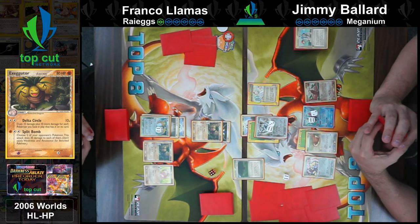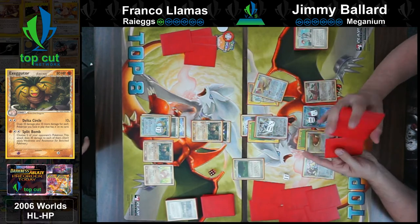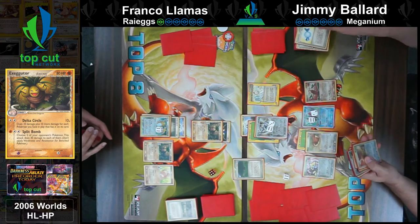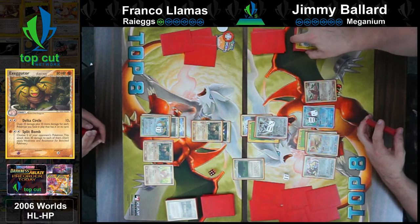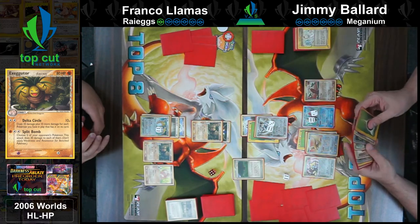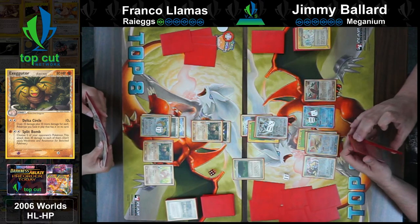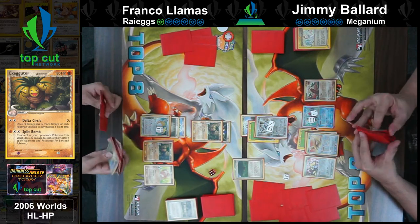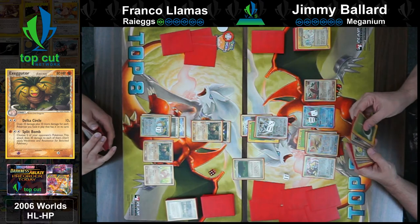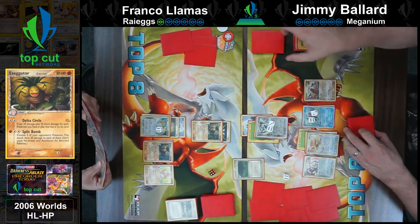I want to believe Franco has another way to attack with the size of the hands these players have. Jimmy's second Pidgeot of the game — that's going to be good getting the Quick Search ability back online. Looks like Jimmy might be 10 short of taking a prize on this turn — may turn out to be a big deal.